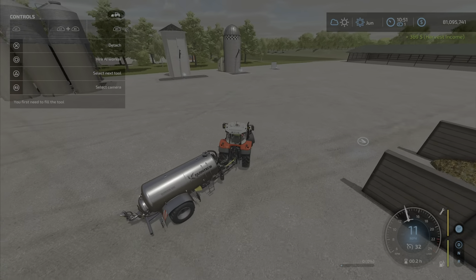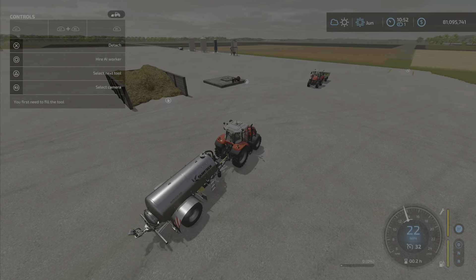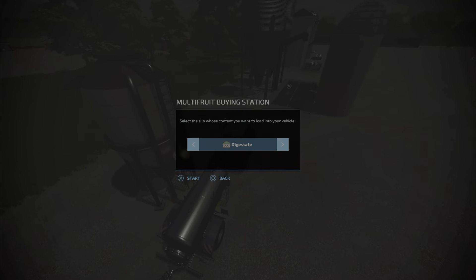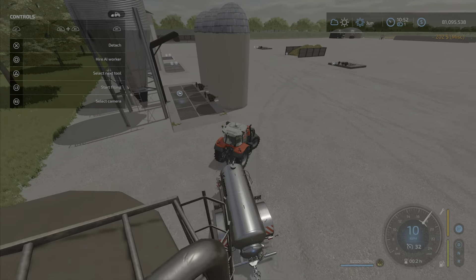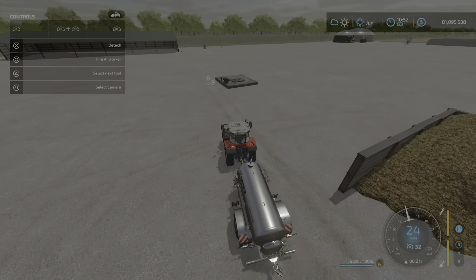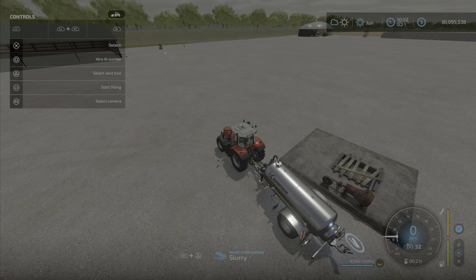The last one on the list might be the only one anybody uses out of this pack. The A2 Studio point here lets you buy slurry and digestate. Buying some slurry — it was five hundred and forty-one dollars before, now two hundred and two, so not a cheap buy point. The last item is the Slurry Storage Point — slurry only, no digestate. It holds two million liters for only twenty thousand dollars, which is not bad.